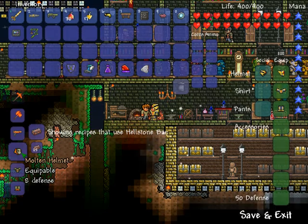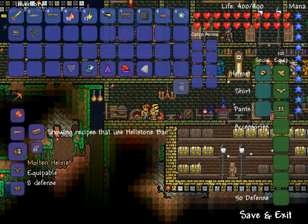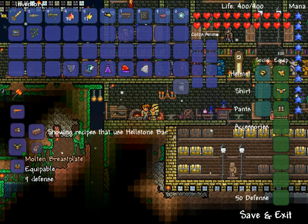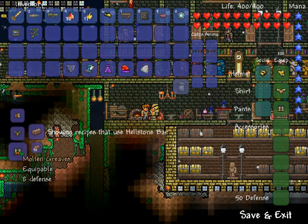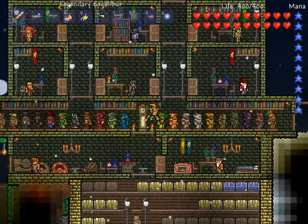You'll need 25 hellstone bars to craft the molten helmet, 35 hellstone bars to craft the molten breastplate, and 30 hellstone bars to craft the molten greaves. I have them up there so I'll go grab them and show you guys.